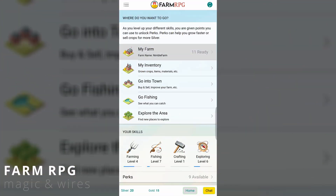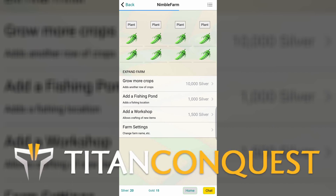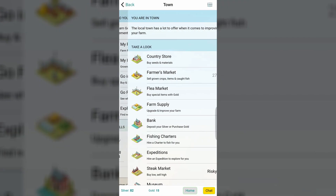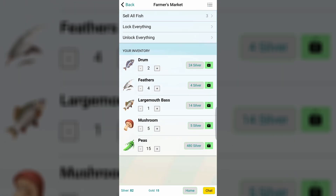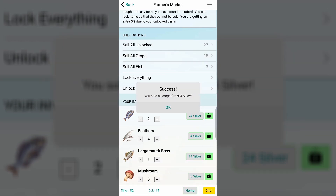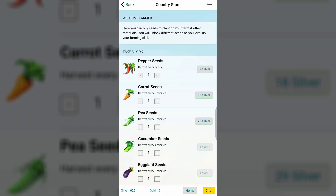Today's next game is one you'll either love or hate depending on what type of player you are. The name of the game is Farm RPG — a brand new cross-platform text-based RPG with simulation-like gameplay by developer Magic and Wires. The game puts us in control of a small farm from which we can plant seeds to grow crops, craft new items, go fishing, or explore the surrounding areas for crafting materials. Fish and crops can be sold in town for silver.